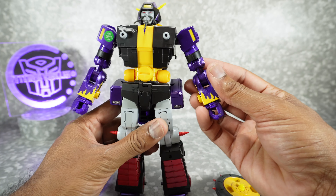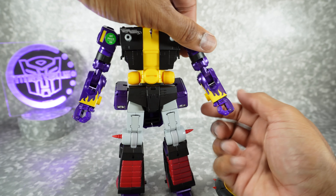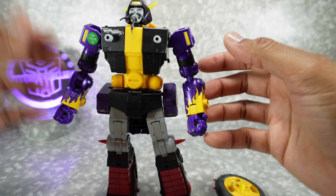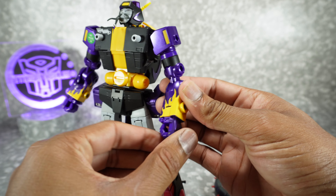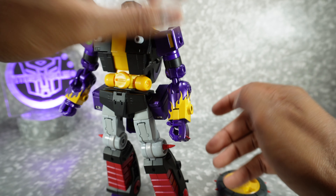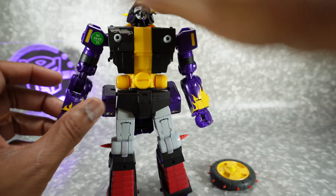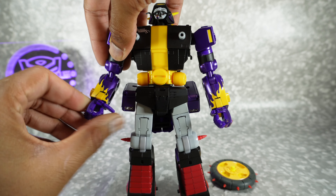These arms are actually backwards — or at least they appear backwards to me — because you don't want to see this part. This yellow piece should be on the outside. So we're going to rotate at the bicep. And then you'll have that look. Personally, I think that looks way better. I don't know if it was mis-packaged or just that's how they think it should go, but this looks a lot better. The flame is more bigger and vibrant. I just think it was meant to be this way. I recommend you rotate these around and rotate the hand back.